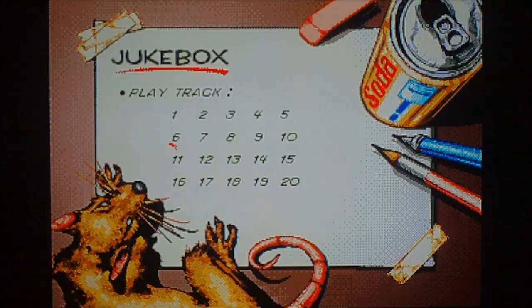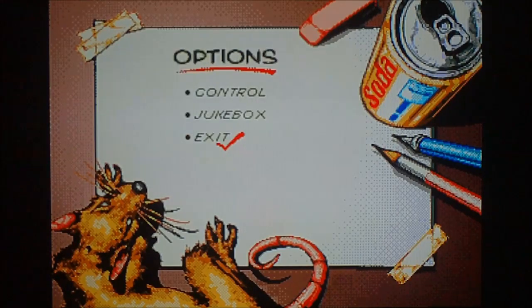Same thing goes for selecting stages you want to go to. So for the last level, like number 6, highlight 6, press the C button, and then exit out.